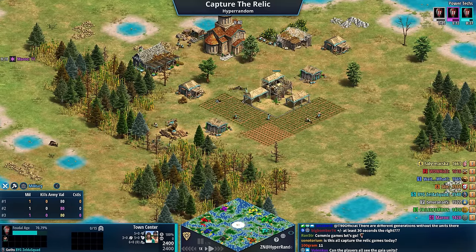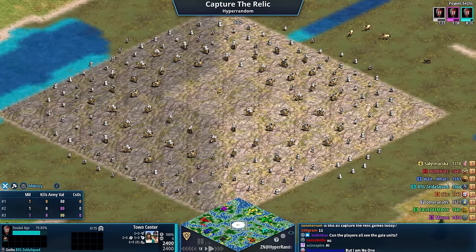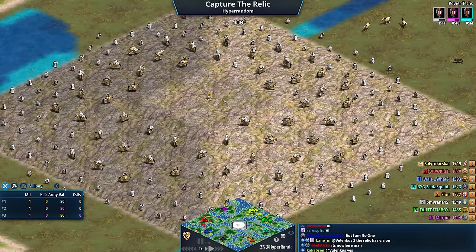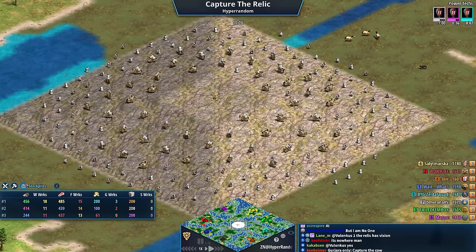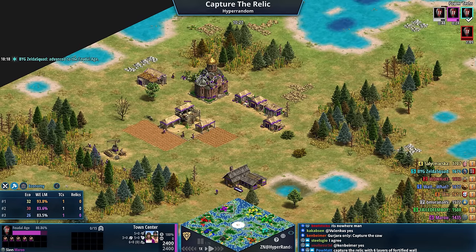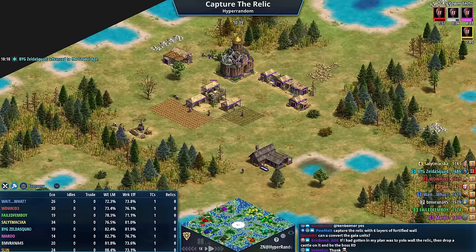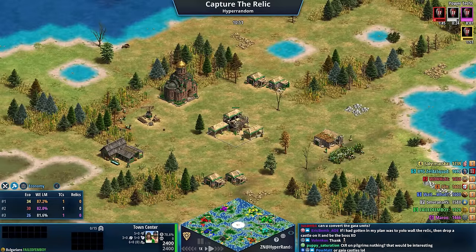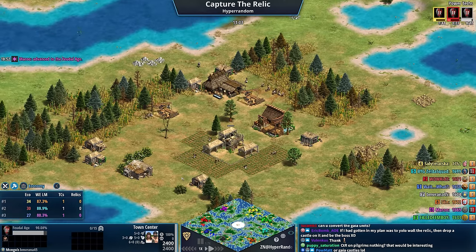We're going to do a lot of different settings today, not Capture the Relic all day. I think what will make Capture the Relic more exciting is maps like this where there's more of an obstacle to get to the relic, because usually one person gets it fast and the game ends. This might be the longest Capture the Relic we've had in a while. Looking at ecos and resources collected, Zelda Squad, Maru, and Green haven't been creating as many villagers — that's going to set them back.